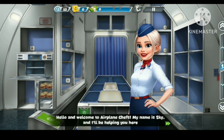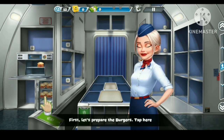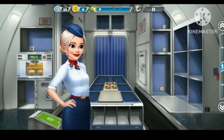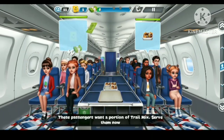Hello and welcome to Airplane Chefs. First, let's prepare the burgers. Tap here. Now place trail mix on the cart. While the burgers are being prepared, these passengers want a portion of trail mix. Serve them now.